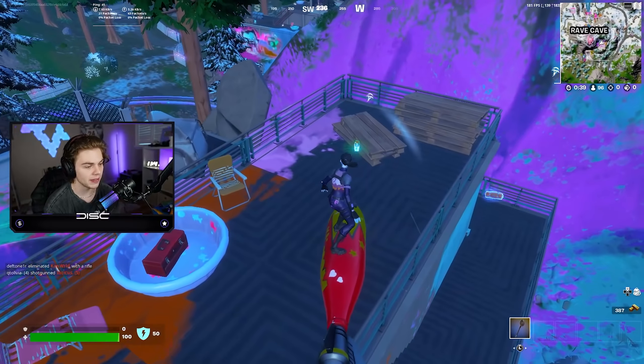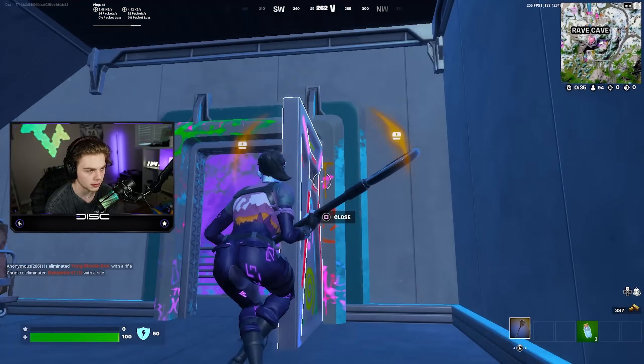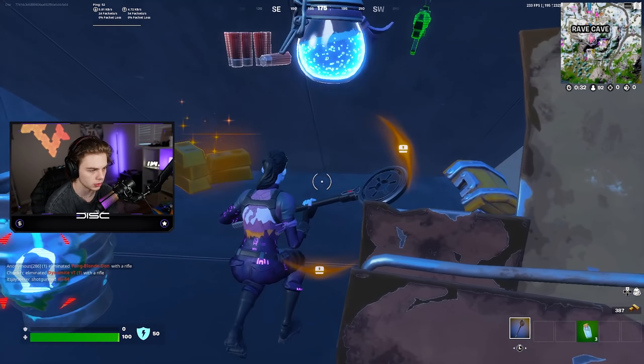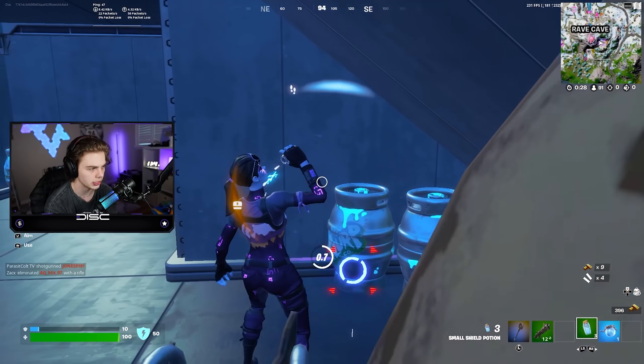So for the Rave Cave, you're going to want to land on this building on the side - it's really not that hard. The reason is because there are so many chests and so many slurp barrels. You just open this, get a chest, instantly get a shotgun, and you have all these barrels. I already have all this shield and I just landed.